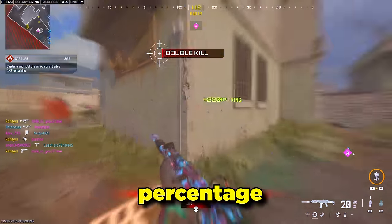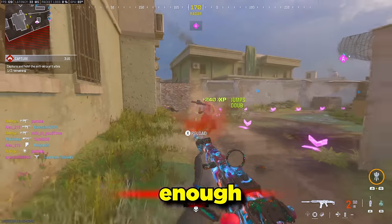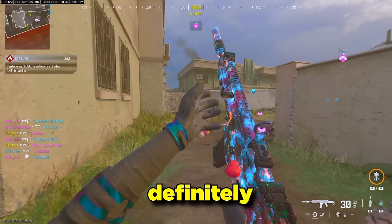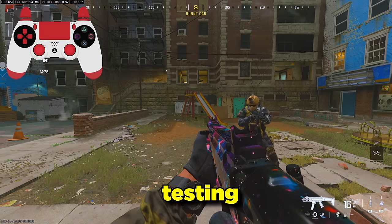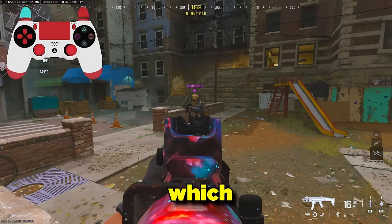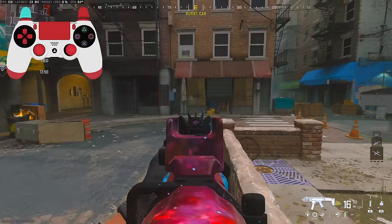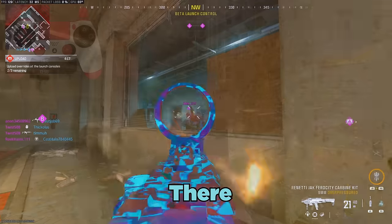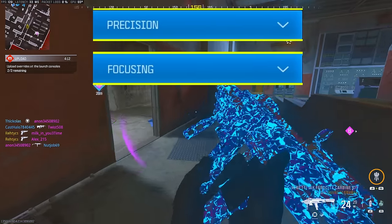I don't have a specific percentage or any proof from developers, but I have played the game enough and done enough testing in private matches to know that it is definitely working differently. In today's video, I'll be showcasing the testing I did for all four of the different aim assist types and explaining which one is the best to use in my personal opinion. Surprisingly, this year of the four aim assists, there seems to only be two real differences.